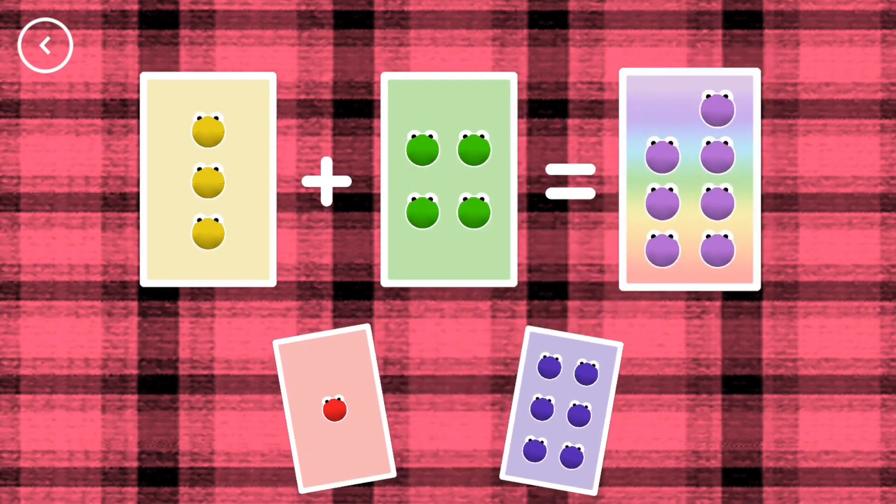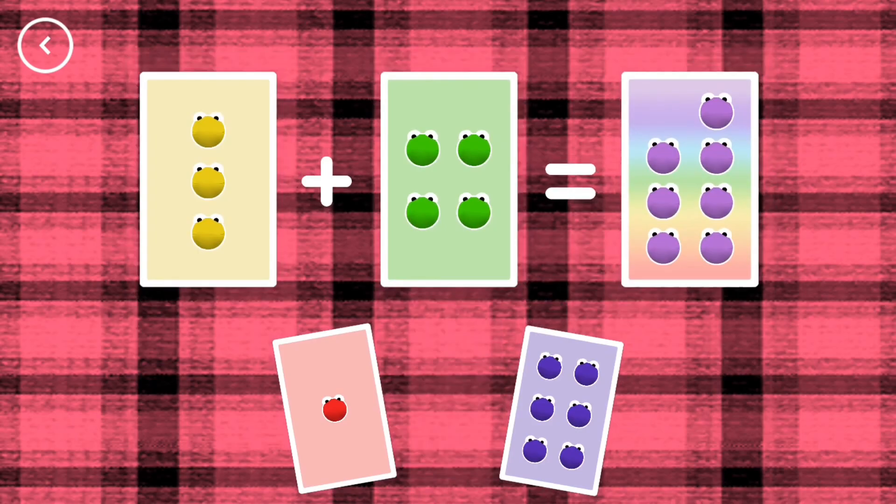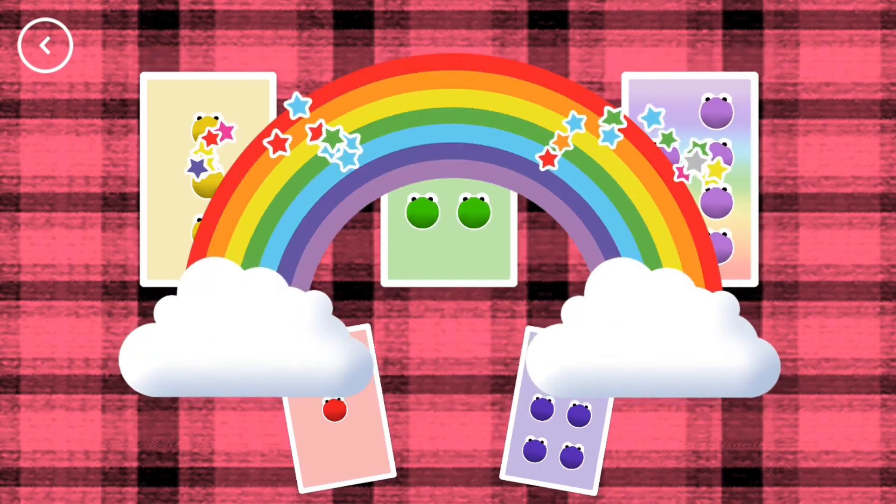Seven. Three plus four equals seven. Correct!